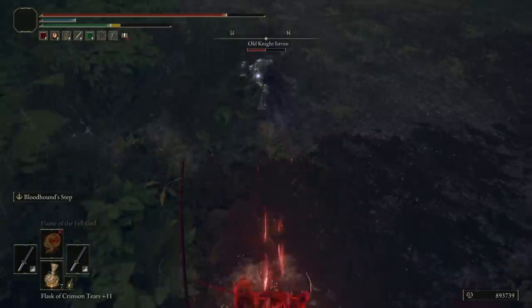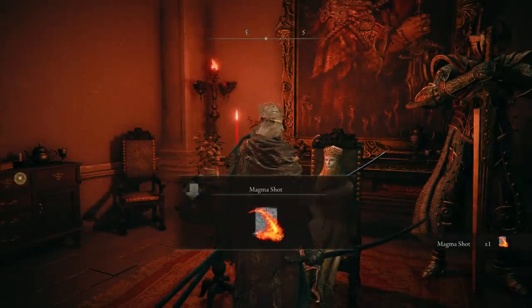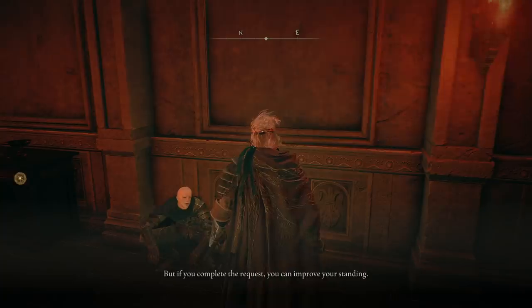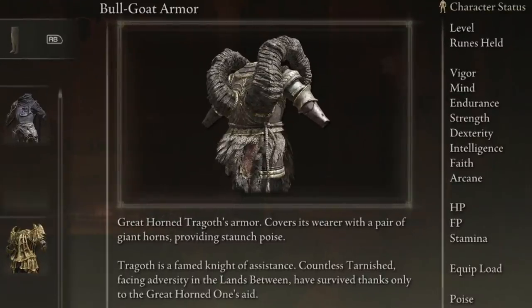When you have one of these letters in your inventory, it'll show you with a red marker on the map where you need to go to do the invasion, which is at the north point of Limgrave - very easy to get to. When you go there and invade this knight, you will defeat him and get the scale armor, which is actually one of my favorite sets in the game. Upon returning to Volcano Manor and handing in that quest to Tanith, she will commend you and give you a reward - this one being a magma incantation. At this stage you go speak to Patches and he says 'You're part of the manor and doing missions - well, now we're friends. I'm going to give you a favor and a special mission.' He wants you to go kill Tragoth, who is actually a famous knight. His lore states that countless Tarnished facing adversity in the Lands Between have survived thanks only to the Great Horned One's aid.